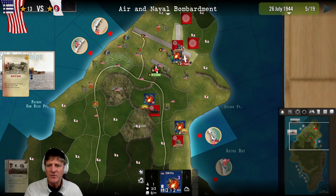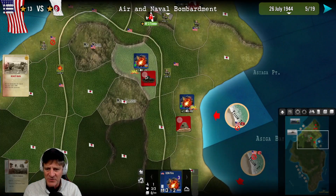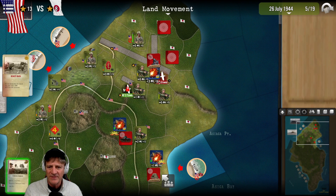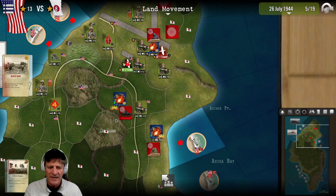We're allocating most of our naval firepower on the eastern end of airfield number one, which we've got to take. We've run into some Japanese armor in the middle of the island, so we put some naval firepower on that, and a little bit more on a pillbox. For land movement, we're going to try to push these Japanese troops off this airfield. We're going to try to surround the airfield if we can, but we also have to deal with the armor. Lots of things to deal with.